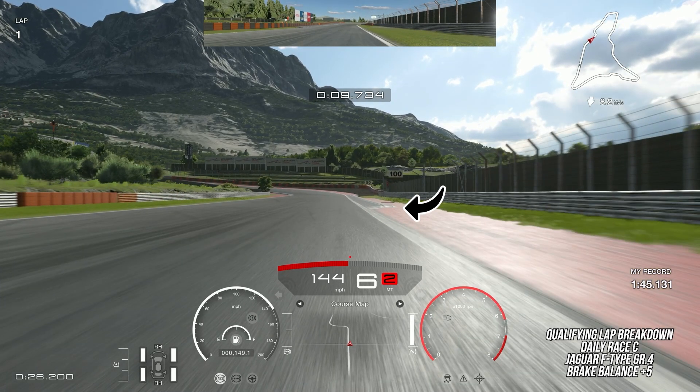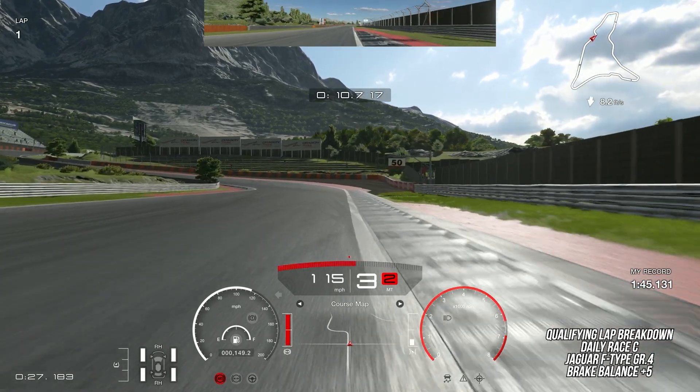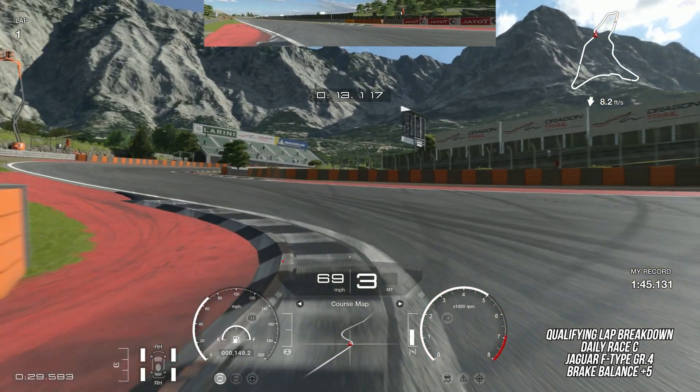Your first braking point is about a car length before the start of the curbing on the right. I like to aim so I put my tires just barely on the flat part of the curb, but you'll notice it gets higher towards the outside — you want to avoid that part. Brake heavily, getting all the way down to second gear and turning in before the end of the red part on the right where the grass starts.